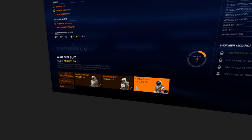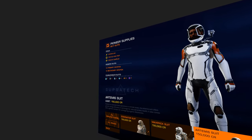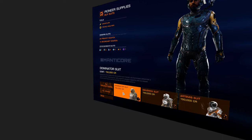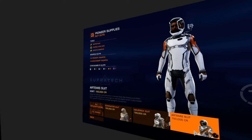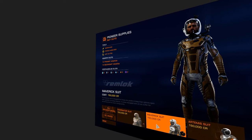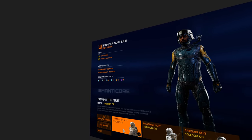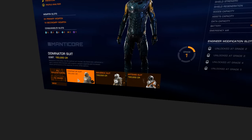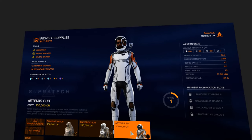This is where you start the tutorial — the Maverick suit: one primary, one secondary, a couple of grenades. This looks like a soldier suit. This looks more like an engineering suit. And this looks like a researcher suit. Shield strength 12. Is there a difference? Yes. I'm not gonna buy this one but I just wanted to take a look around.